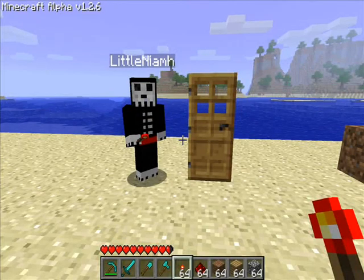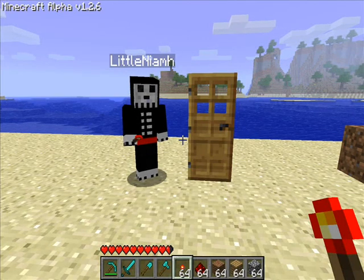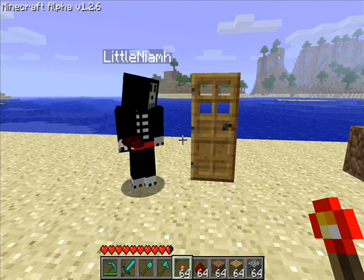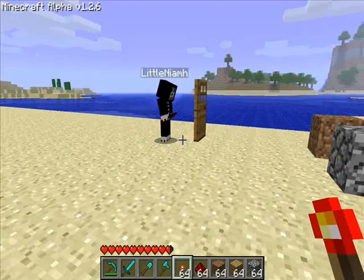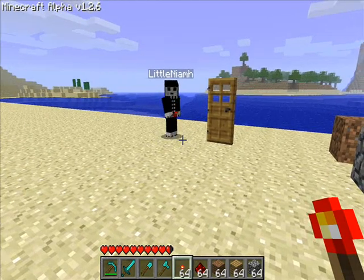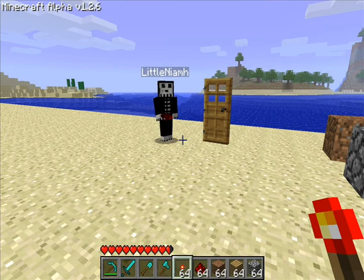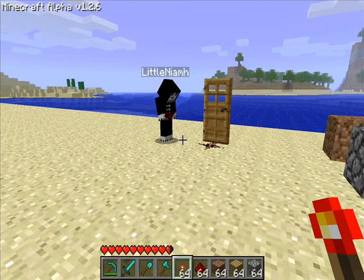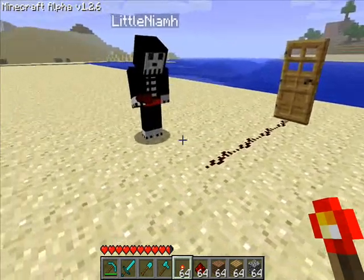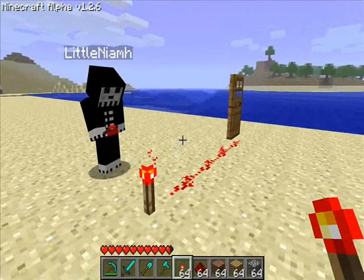You can see Niamh is standing next to a door. We're going to cover how to open a door. Doors are dead simple — you hit them, they open, they close. However, you can make them open very easily using some straightforward redstone. All you do is take your redstone dust, lead it up to the front of the door, pull it away, and put a torch on it. And you'll see the door opens.